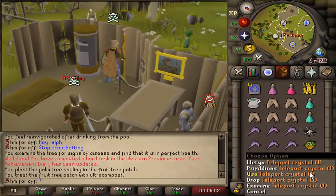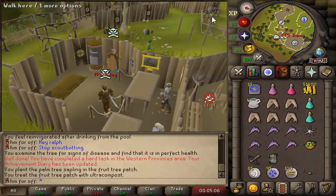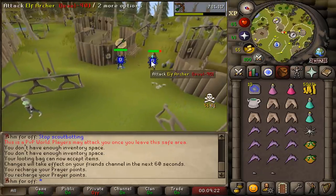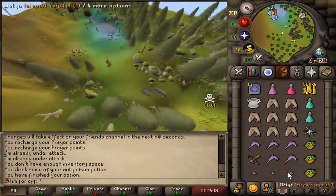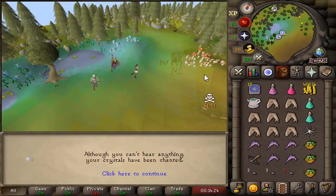I want to unlock some more teleport crystals, and the only way to get them is by killing elf warriors. We got a crystal teleport seed — and another one, back to back! I only got 3 teleport crystals; people might figure out that I'm using these teleports before I even use them up.